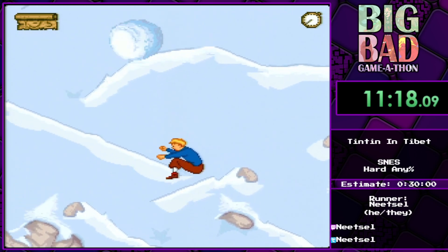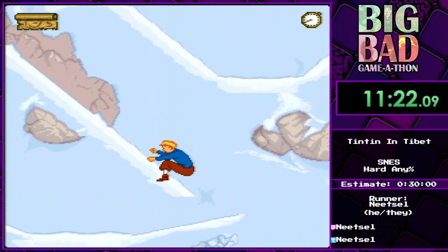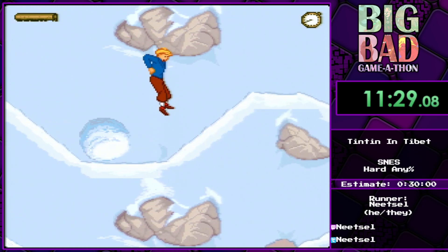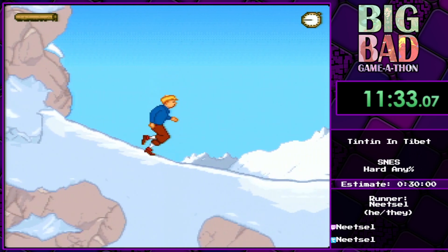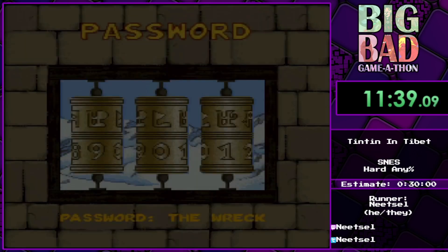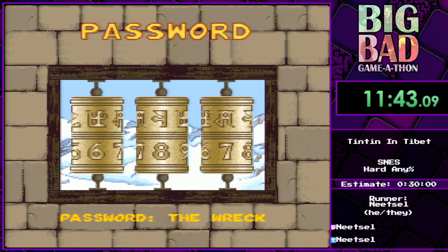One of the reasons they decided to adapt Tintin in Tibet is that when they tried to get the license, Moulinsart who owns the IP didn't want to have any violence in the game, and Tintin in Tibet is one of the only Tintin books that has actually no fights in it.